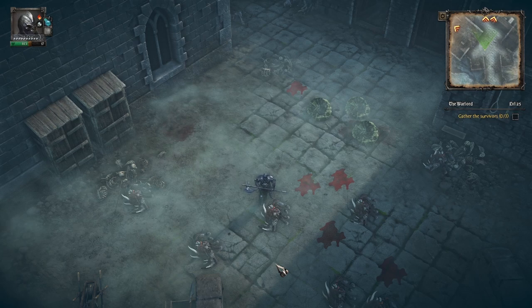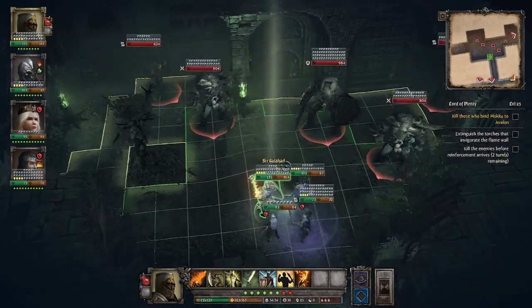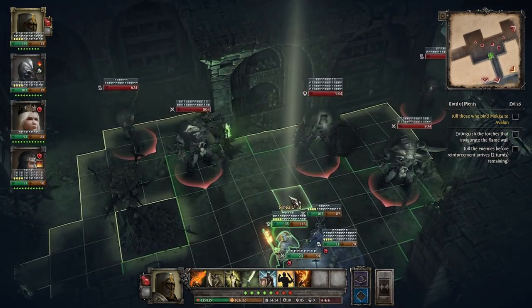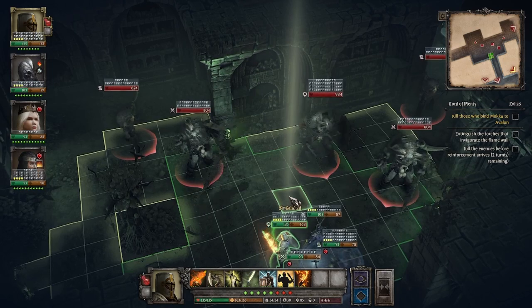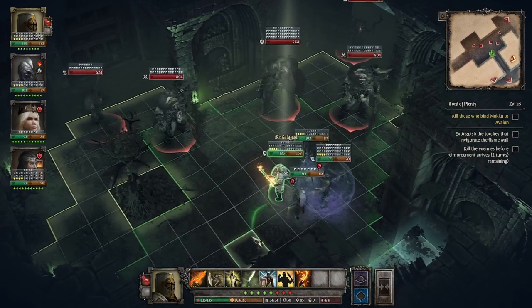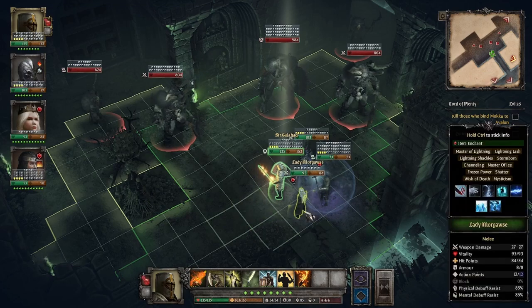But I'm going to cover one more example — a fight where there are no wargs. Champions become a little more team-dependent in this situation, whereas Vanguards remain completely independent regardless of the situation. I'm doing Lord of Plenty, and you can see this is a fight where there are no fodder enemies — nothing I can use to feed my Black Knight to start stacking up Rage. Well, that's okay because I have a team. That's kind of what they're for.